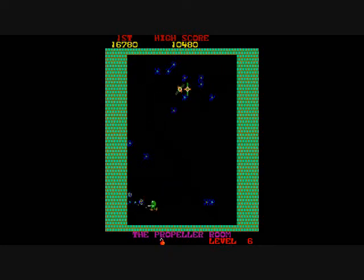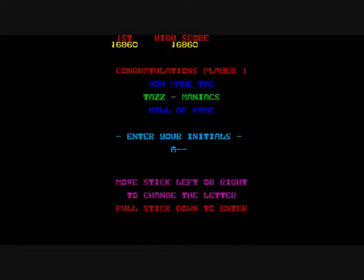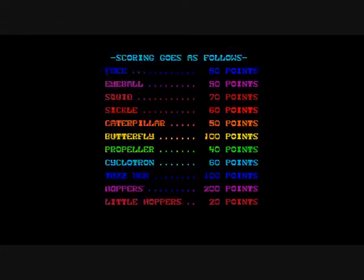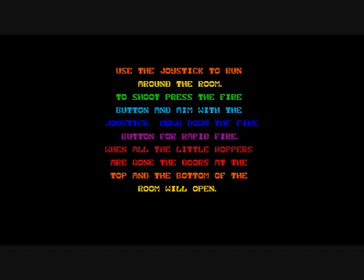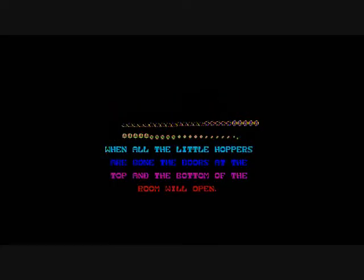I killed more propellers. There are only three more different types of stages, I believe. You get an extra life every 10,000 points. The remaining rooms are the Cyclotron room, the Taz room, then there's another bonus room, and then there's one called the Hopper room. After that, all the rooms will repeat from the beginning, but they will have 'Super' added to the name — so it'll be like Super Face Room or Super Evil Eyeball Room.